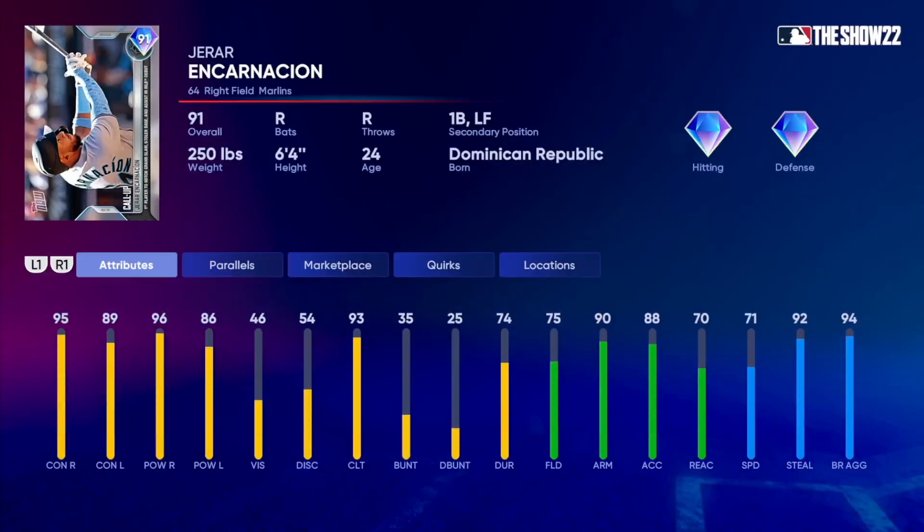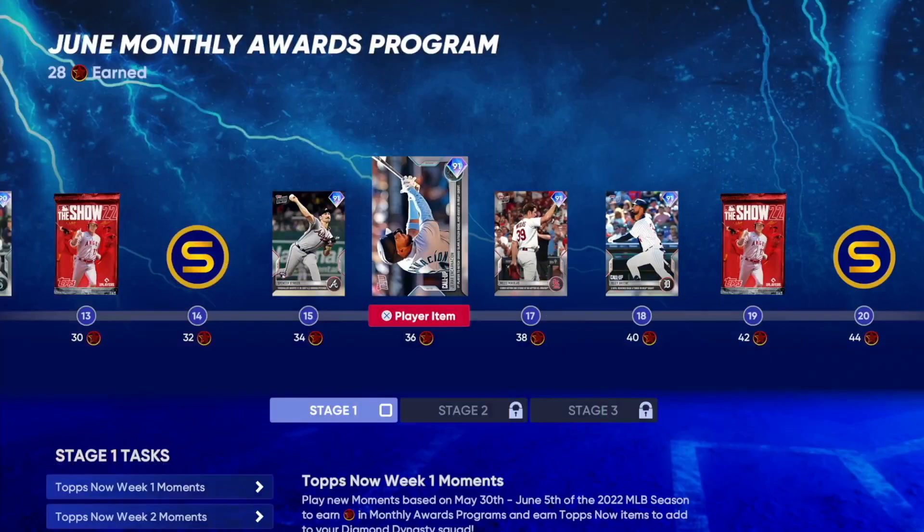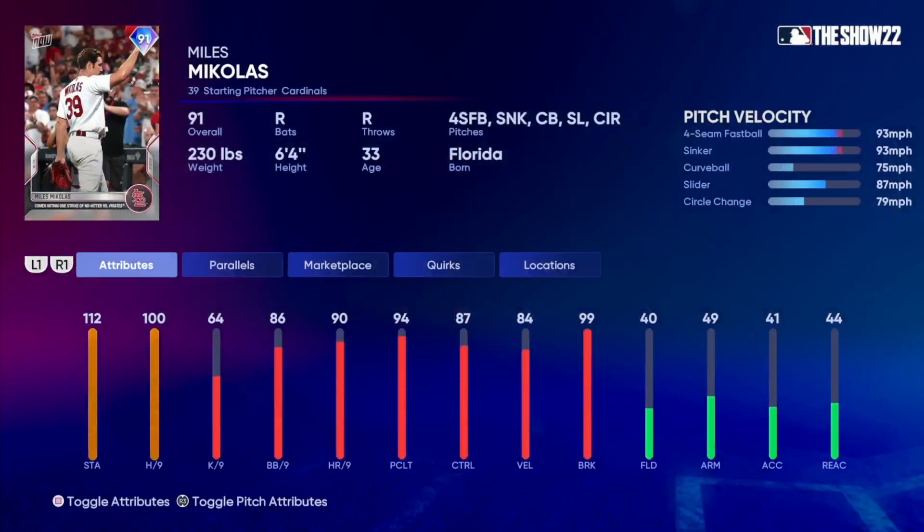We got 91 overall Gerard Encarnacion — I have never heard of this name before. 95 stamina, 89 contact, 96-86 power, 46 vision, 75 fielding, 90 arm strength, 88 arm accuracy, 71 speed. He's going to play right and corner outfield plus first base. We got 91 overall Miles Mikolas: 112 stamina, 100 hits per nine, 64 Ks per nine, 86 walks per nine, 90 home runs per nine, 94 pitching clutch, 87 control, 84 velocity and 99 break. Pitches: four-seamer, sinker, curveball, and slider.